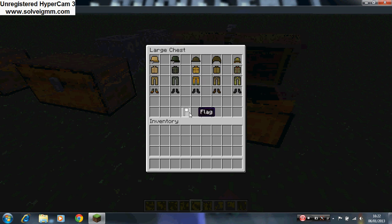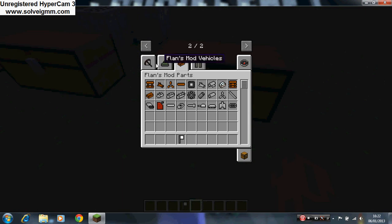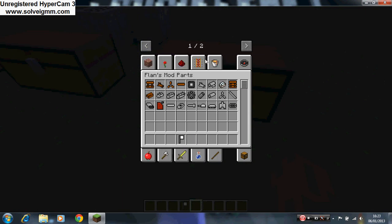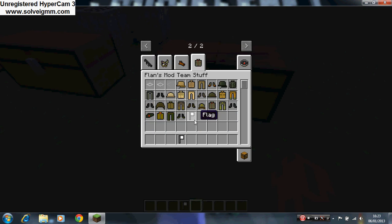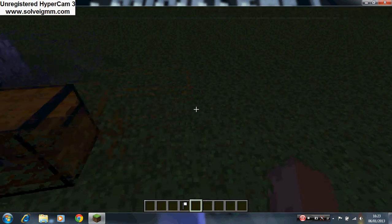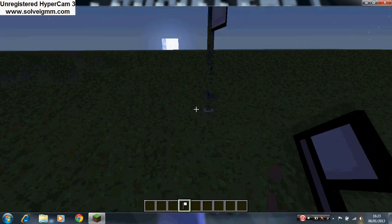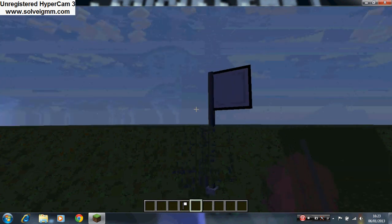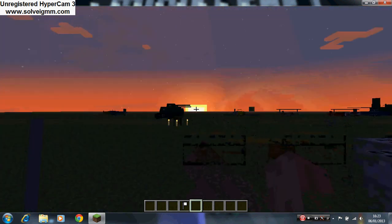The only thing that really comes with the clothes is this new block — the flag. To access it, it just switches through here. You right-click the ground and it is what it is — it's a flag. So you can build courses and invade each other's bases, have flags, capture the flag, stuff like that. That's the clothes section.